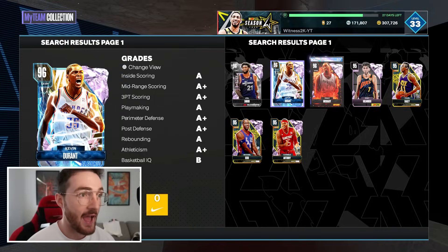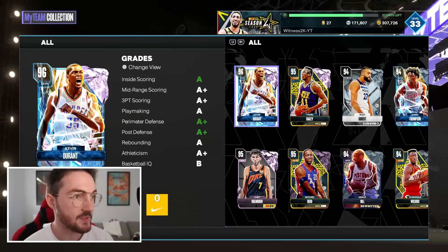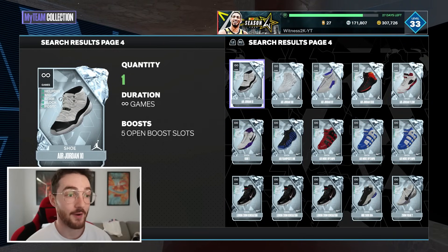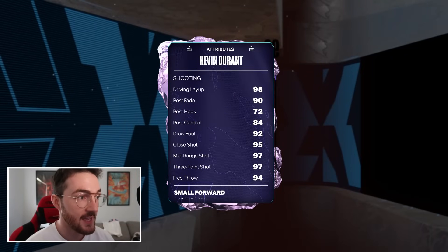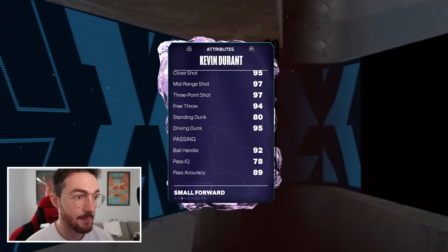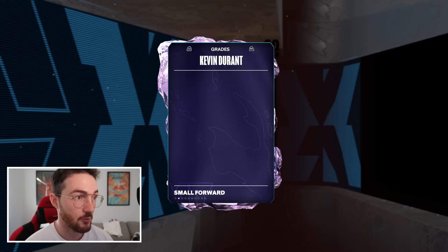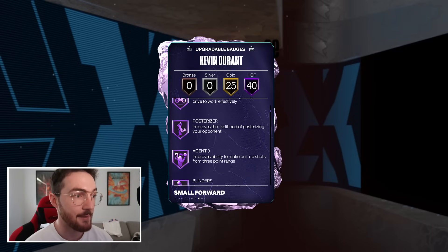This Durant now has 40 Hall of Fame badges. But we're not done — I've got to add a Diamond shoe as well. The shoe gives him a plus four in interior and perimeter defense, lateral quickness, acceleration, and stamina. I wanted this type of shoe because he doesn't need any shooting boosts — he's fine on offense. This card right now is absolutely crazy: 99 offense and defense, with boosts in defense, acceleration, stamina, and lateral quickness — and of course 40 Hall of Fame badges. That is absolutely unreal.